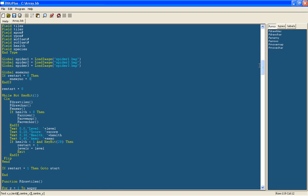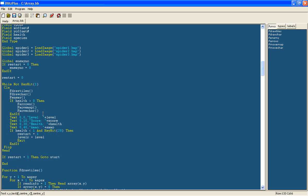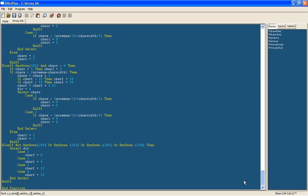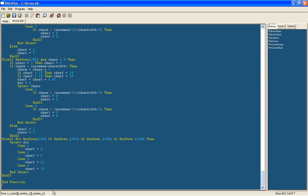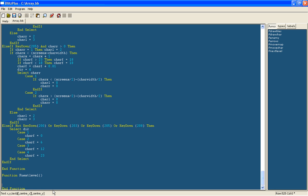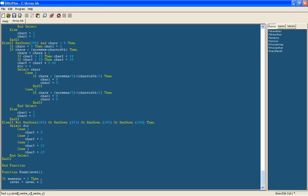Now we can create a new function at the end called fnextLevel. This function will determine when we move onto the next level and we will be able to make different maps for them. If enemyNumber equals 0 then we will say level equals level plus 1. It will reload everything so there will be enemies again and it won't constantly cycle through the different levels.